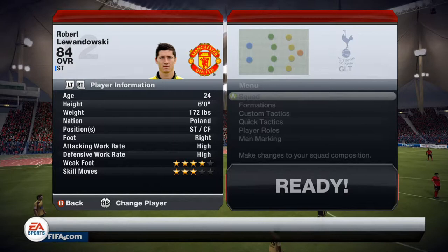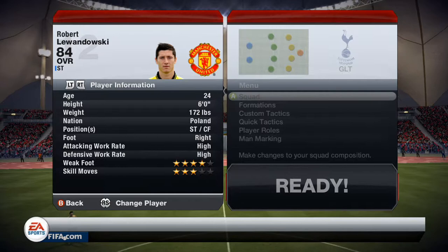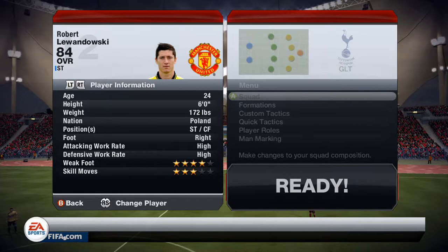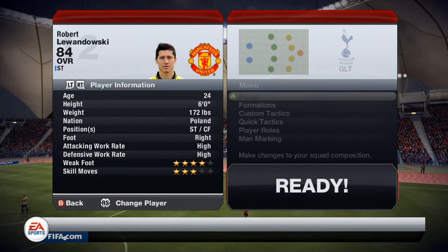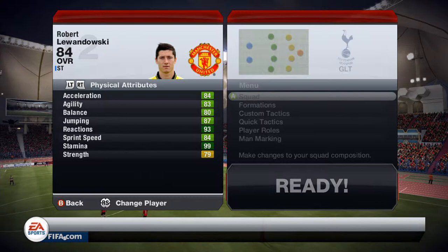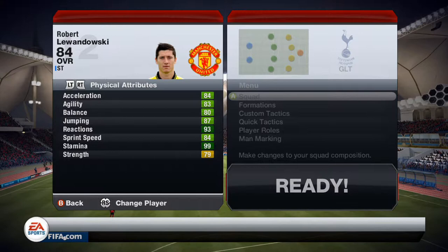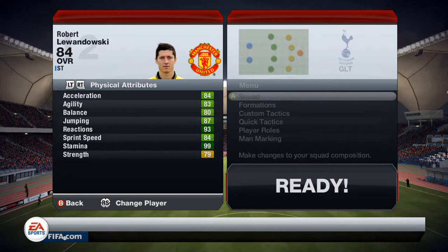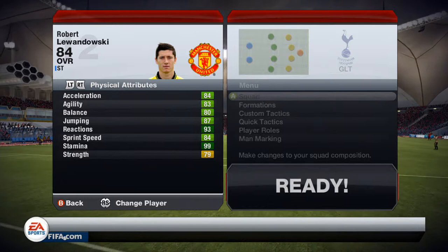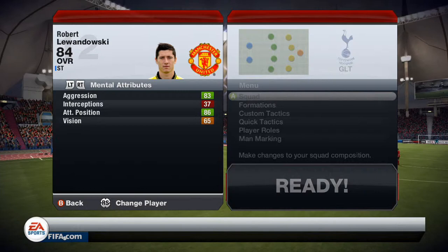He's only 24 years old, six foot tall, a striker, right footed. He has a high attacking and high defensive work rate, so he can be seen getting back quite deep into the midfield quite a lot, which maybe isn't the greatest for a striker. He has a four star weak foot and three star skills. His physical attributes are mostly green: 84 acceleration, 83 agility, 80 balance, 87 jumping, 93 reactions, and 84 sprint speed. He also has 79 strength, so he's not the slowest for a six foot tall striker — his acceleration and agility are pretty good and his sprint speed can still get him past some centre backs.